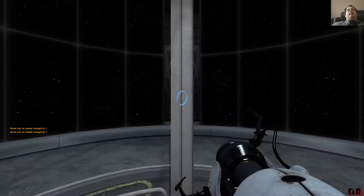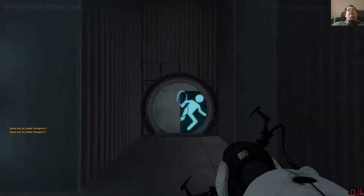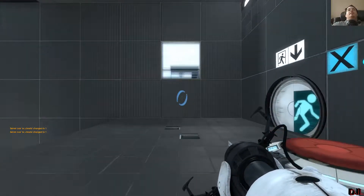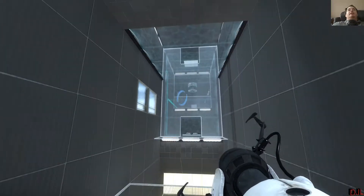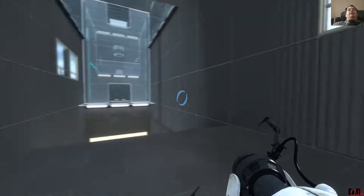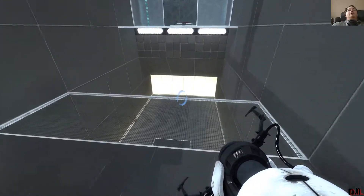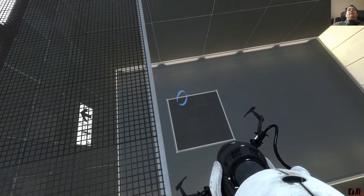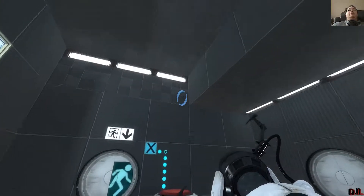Hello, welcome along. I'm DJAR, playing some Portal 2 community test chambers. This one is Monochrome by K7 Avenger. I still have a couple of K7 Avenger puzzles that I've not solved yet — I started and failed to finish them. But I've actually just recently played a different K7 Avenger map, and while I didn't find it easy, I did complete it in a reasonable timeframe. So I figured, why not have a go at another one.